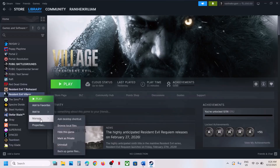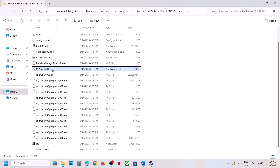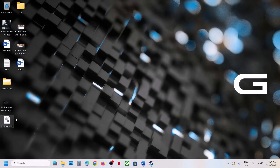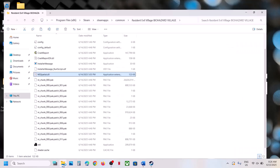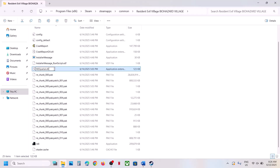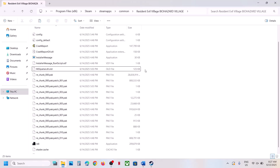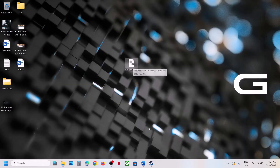The next step is to delete the msspatial.dll file. Right-click on the game, select Manage, then click on Browse Local Files. Find the file called msspatial.dll. Create a backup first — copy the file and paste it to the desktop. Once you have a backup, you can delete it or rename it. Then launch the game. If you face any problem, you can always put the file back.